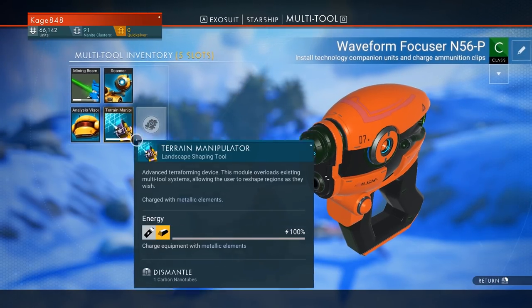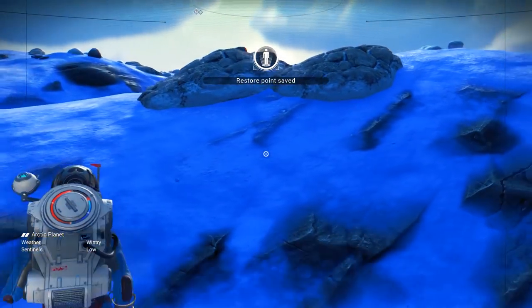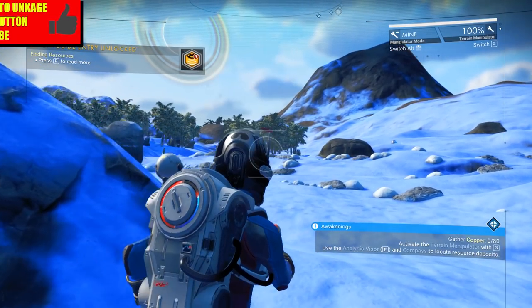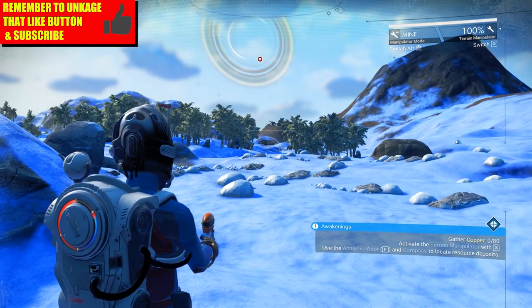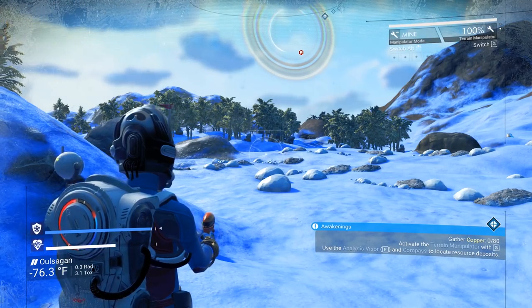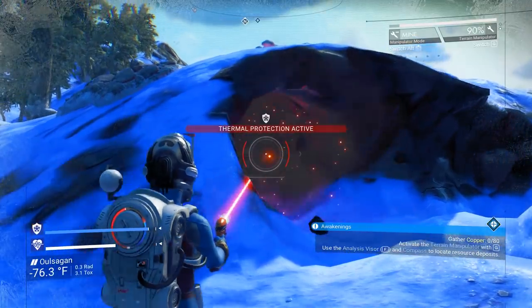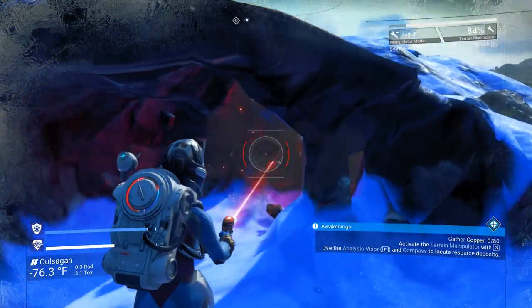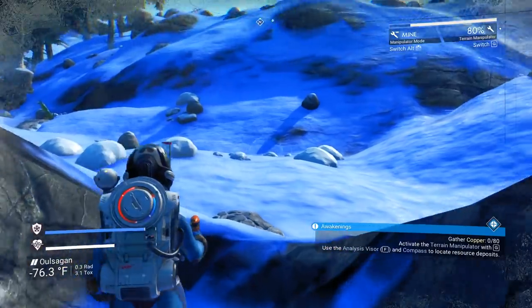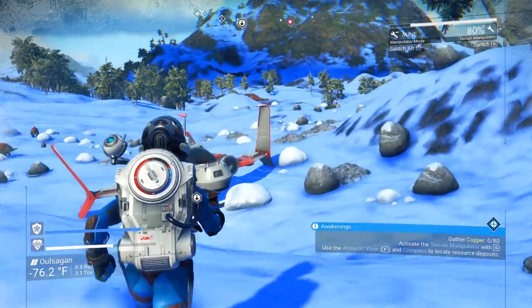Now we can manipulate some terrain! Let's mess around with this a little bit before we go anywhere. I think you press G to change what you're using — mining beam, G, terrain manipulator. Oh boy, look at me manipulate this terrain! Now in order to hide from drones I can kind of dig myself into the ground — as long as the drones don't see you, they really won't be able to find you that easily.